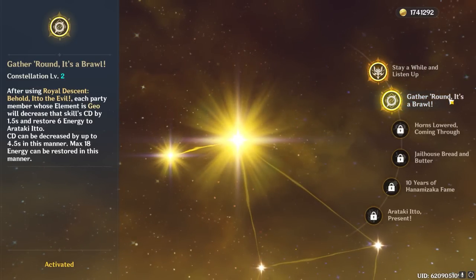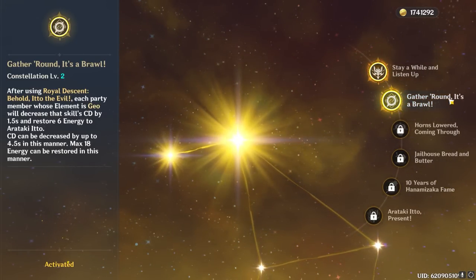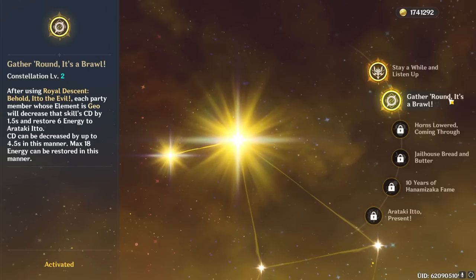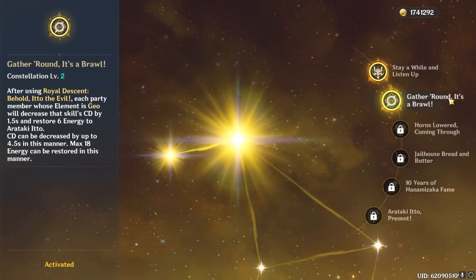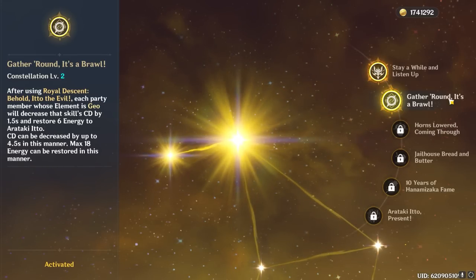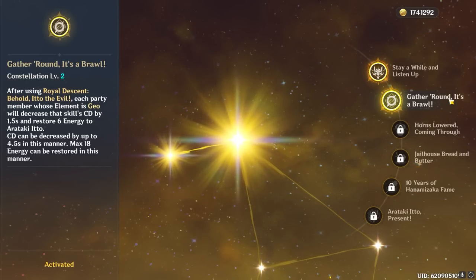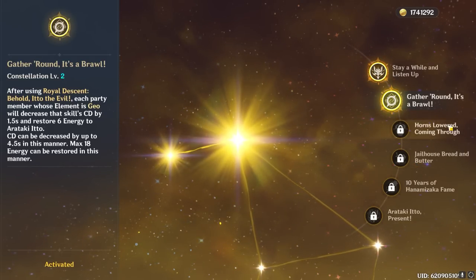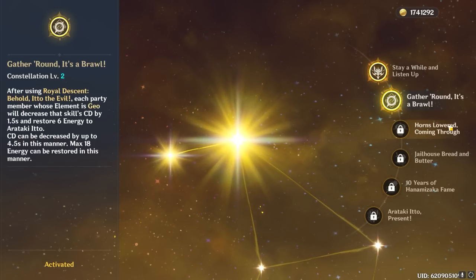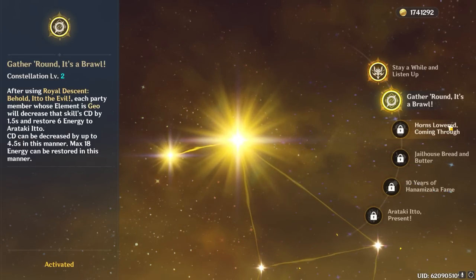At C2, Itto's burst causes every Geo member in the party to reduce the cooldown of his burst by 1.5 seconds and restore 6 energy to Itto, for a maximum of 4.5 seconds and 18 energy. This makes Itto's rotations a lot less strict on time, and you can technically get away with less energy recharge in favor of more crit or defense substats. That said, this constellation doesn't directly increase Itto's damage or power level.